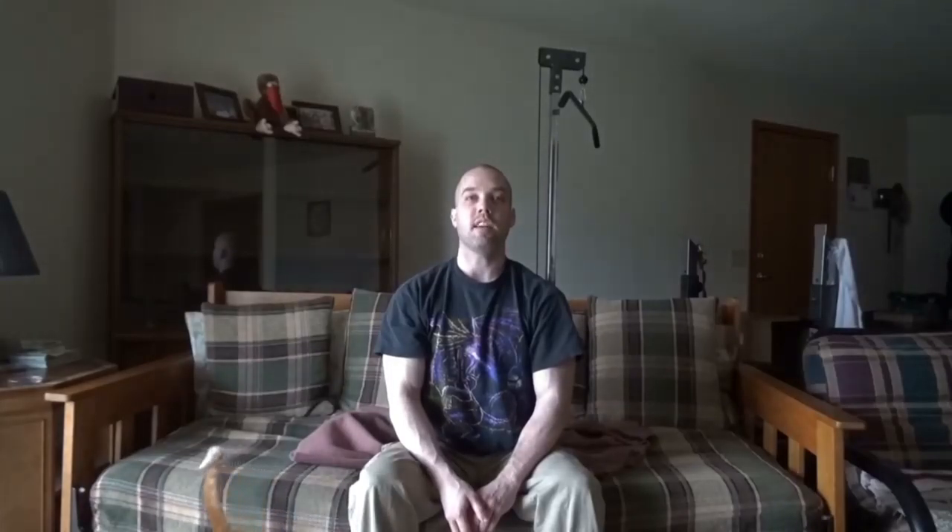There are also neutral creatures: rogues, nomads, ghosts, and genies. Some creatures bring their own special abilities. You can mix and match, but take caution as overdoing it results in morale penalties.